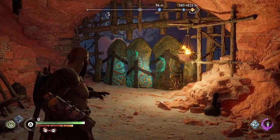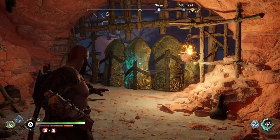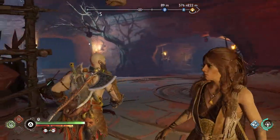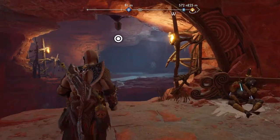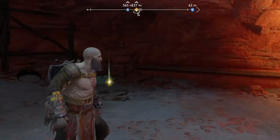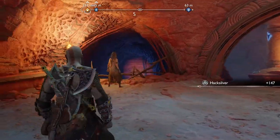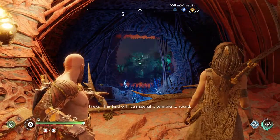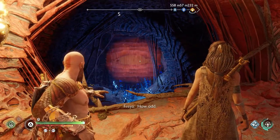You'll notice a blockage right away that you need to use a sonic arrow to get through. Press L2 and make sure you press up on the d-pad if the sonic arrows aren't equipped, then press Square. Once inside, there's a path to the left you can't do anything with — go straight ahead and swing across, then drop down. Behind you there's some hack silver to collect, and before moving forward use your sonic arrows on the object in front of you to open it up like a curtain. Press Square again and that will remove the blockage from the next path.